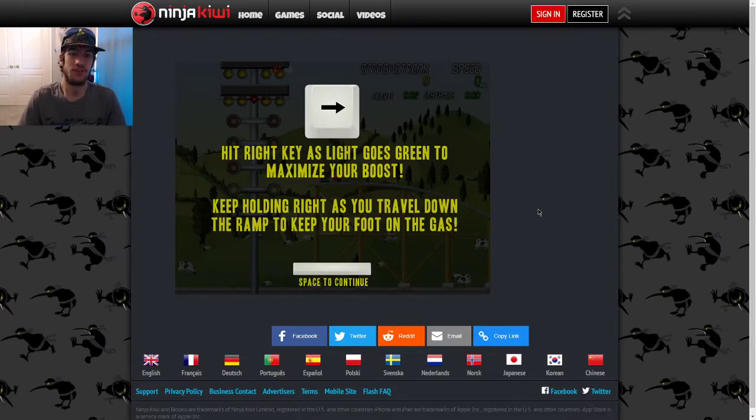Keep holding right as you travel down the ramp to keep your foot on the gas. That makes sense, because when I first played this game, the first few times I didn't even know that you can keep holding the right arrow. I thought you just hit the right key to have the light go green and then you'll go. But I didn't know that if you keep holding right, you can keep your foot on the gas. Well, something's telling me I should read rules more often. But here we go, let's do this.